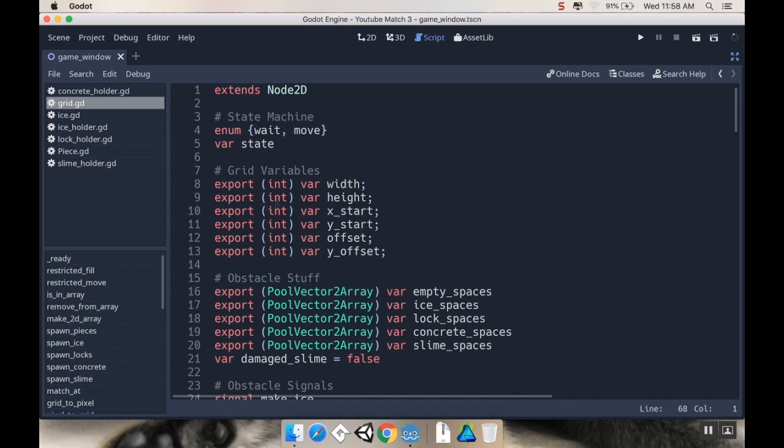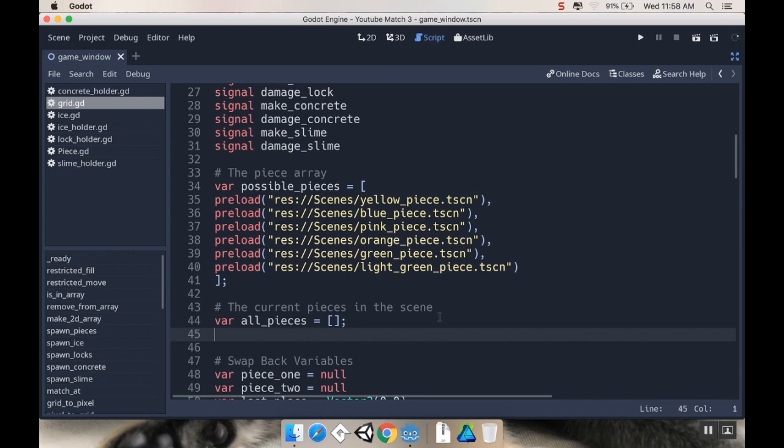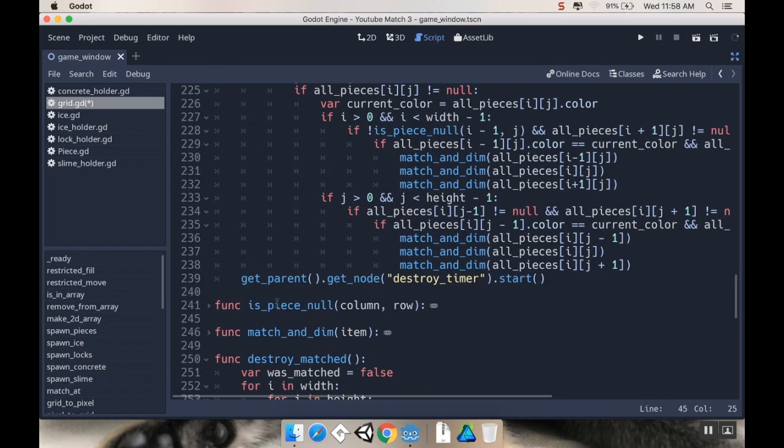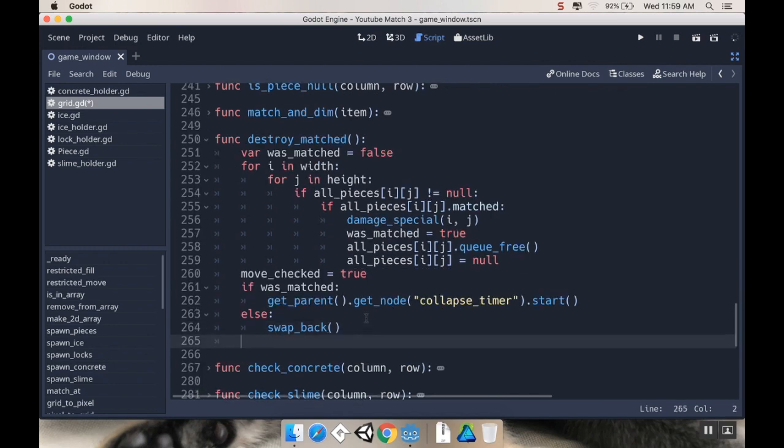I'm going to do this with my pieces here. I'm going to make a new little array — I'm going to call this currentMatches — and this is going to be equal to an empty array for now. I want to clear it every time I call destroyPieces, so in destroyMatched at the very end, after I do all my swap back and everything, I'm going to say currentMatches.clear, so that there's nothing left in there. Every time that we call the destroyMatched function — which gets called every time we refill the board — we'll be clearing out any of those matches.